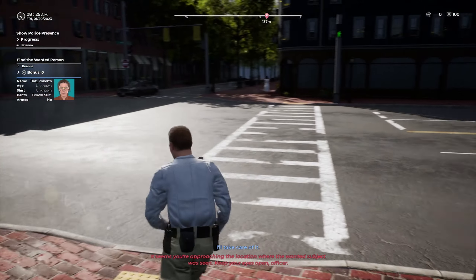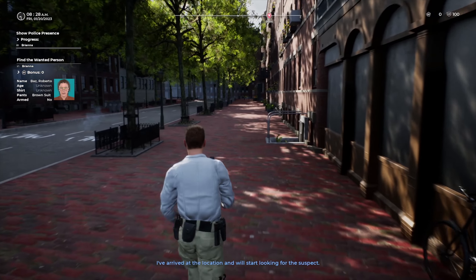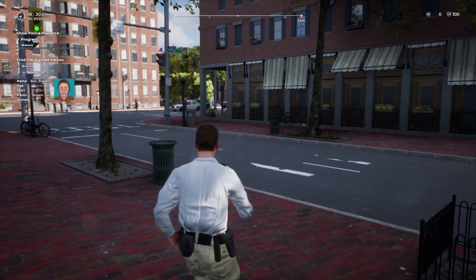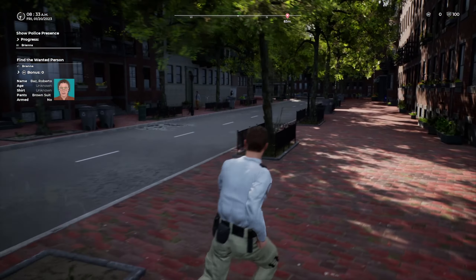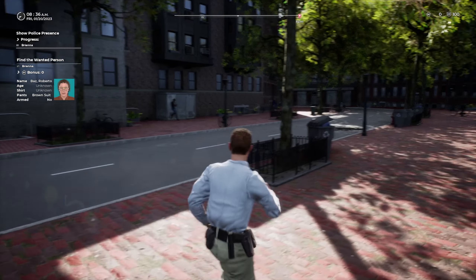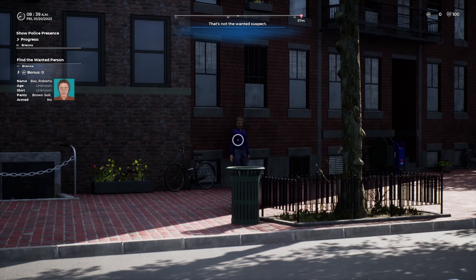We've got a task to find a wanted person in the area. So we're going to go look for a wanted person right now. Roberto Baz is who we're looking for, and he's in this area that I'm standing in — so he's somewhere over here. It looks like he should stand out and be easy to find.